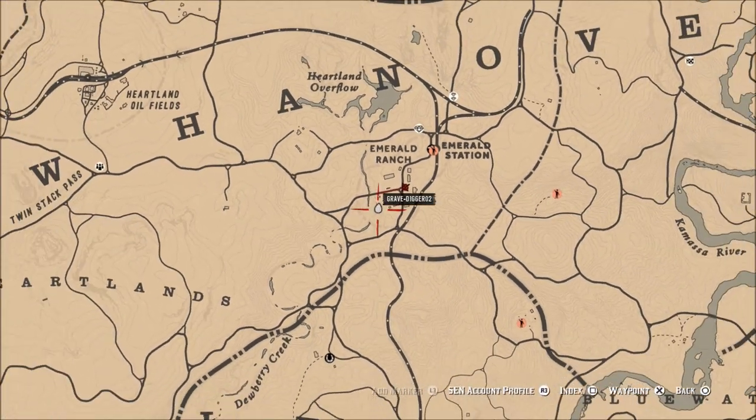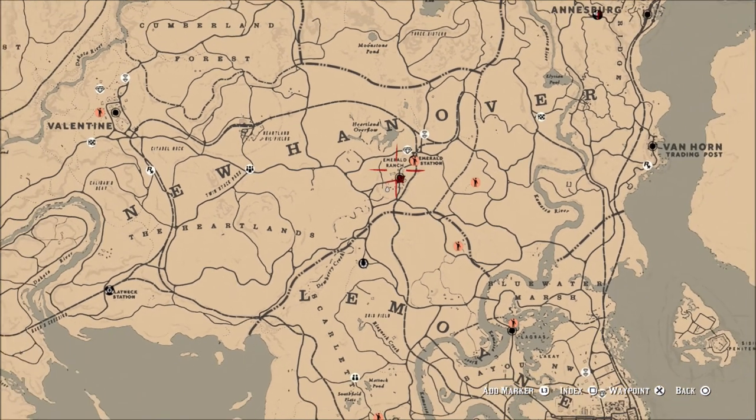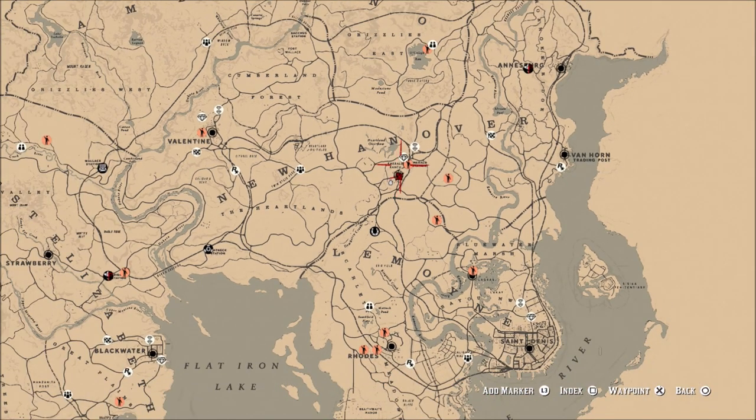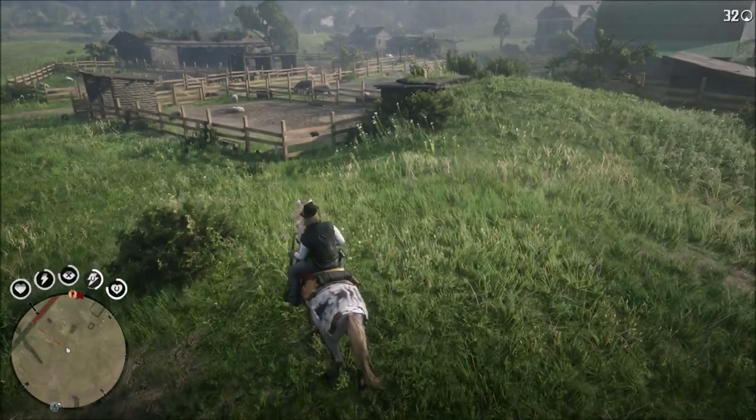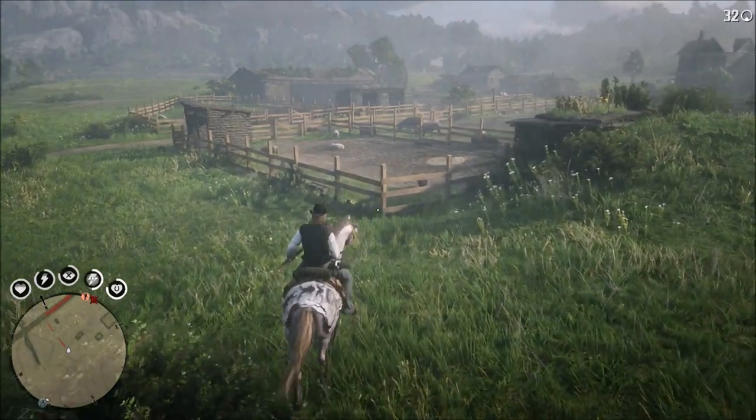You're looking for this farm-style sheep, and the easiest place I know to do this is in New Hanover at Emerald Ranch. There's a pen with usually three to four sheep in it, sometimes even more. There are other farms scattered throughout the map that will have sheep as well, but this is the one I've found to be the most consistent.